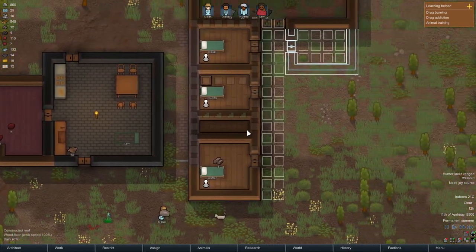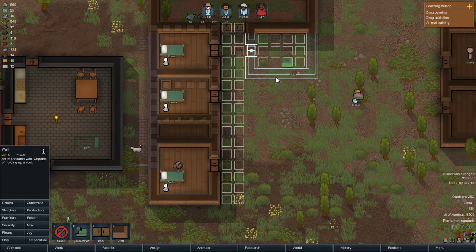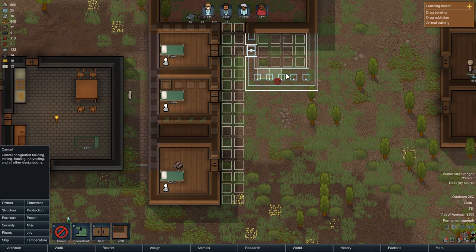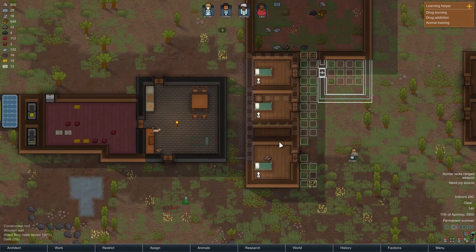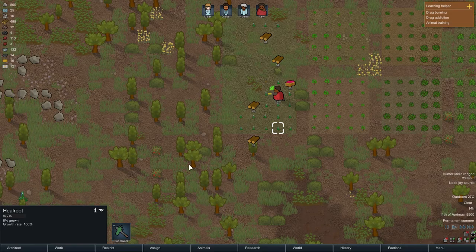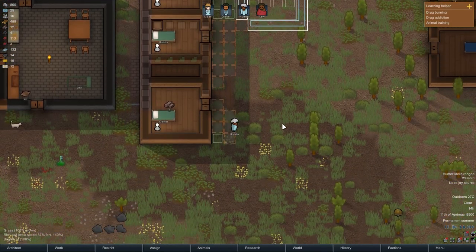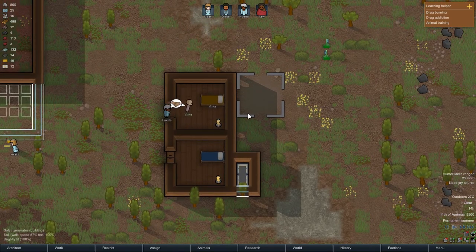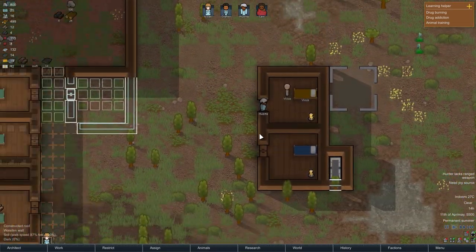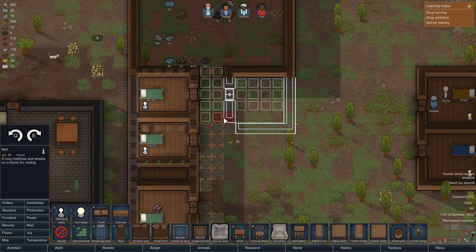As soon as his bed is done — actually hold up, I made them to be bigger, right. I need to do this and then cancel the other ones. Great progress — the battery is now complete, and Law is now finally planting the heal roots, which is great so we can get more medicine. Orta is placing the wooden floors. We just need the power to be transferred over, which means we need the solar generator to be built, and then we just need a bed.